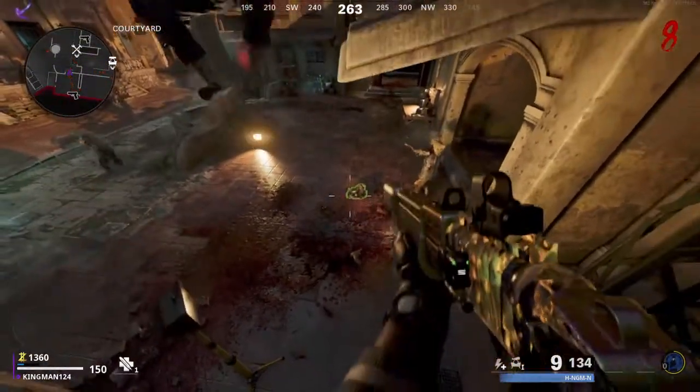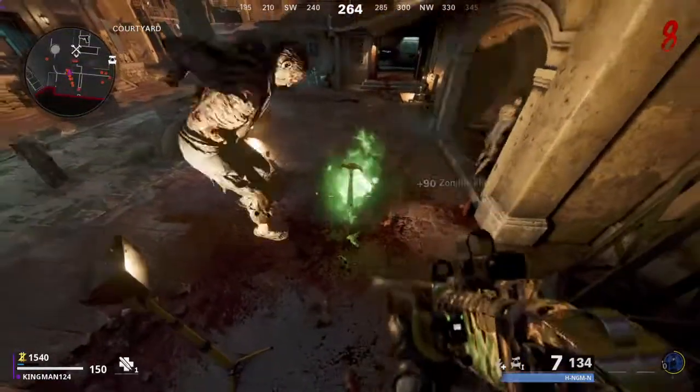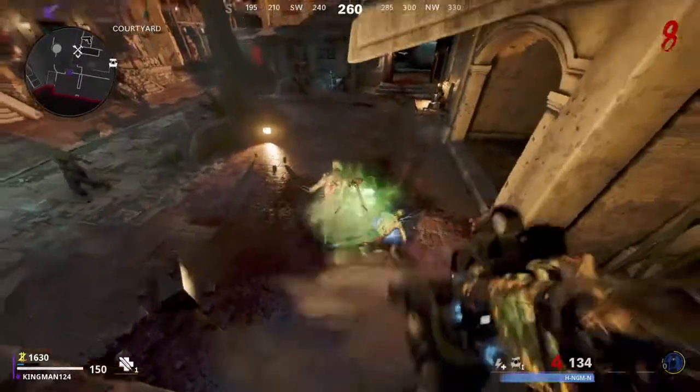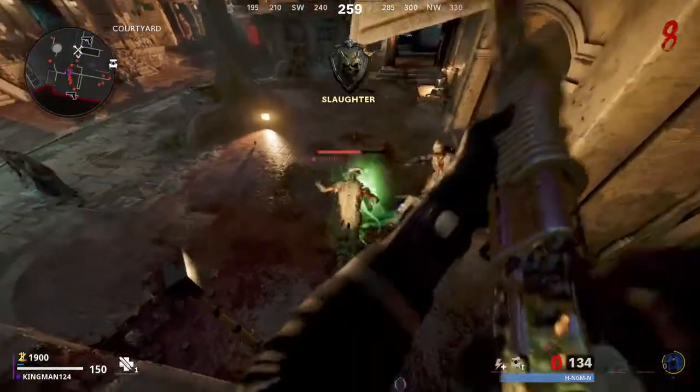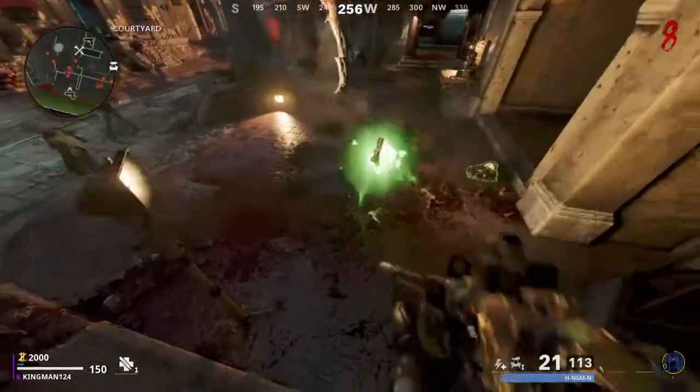So there are a few bad things about this glitch. Sometimes the zombies can creep underneath the balcony and hit you, so this is only good for lower rounds. I don't recommend doing this on high rounds because you can risk dying very easily. But as you can see here, they do get confused — it's really only good for lower rounds.